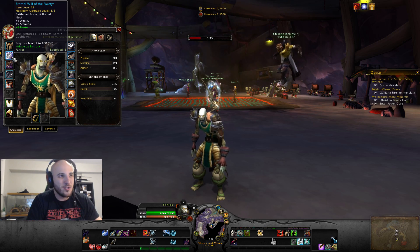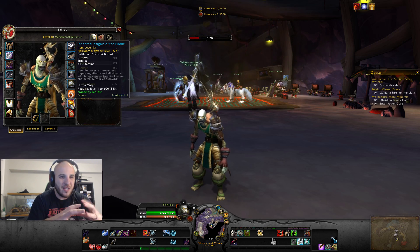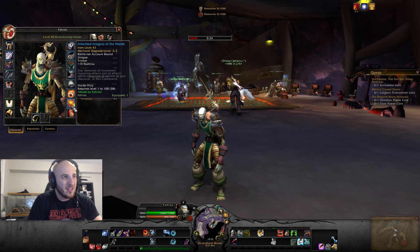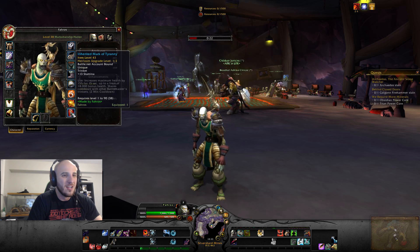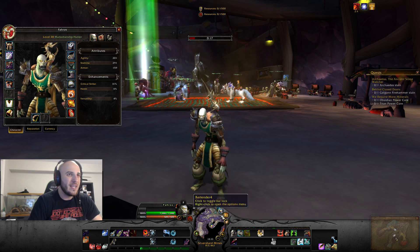These use effects on your heirlooms, like your necklace heal, your trinkets for PvP — their effects are disabled. You can't even use them. I only have these two trinkets equipped for the stamina; you can see the effects are grayed out. The PvP trinket is an ability now that's given to you. It's crazy.